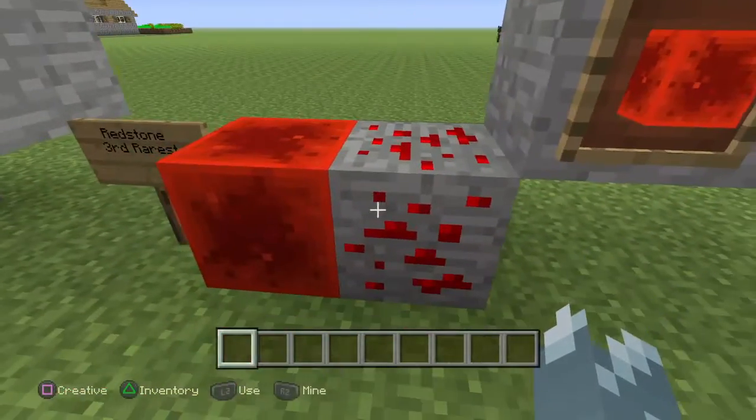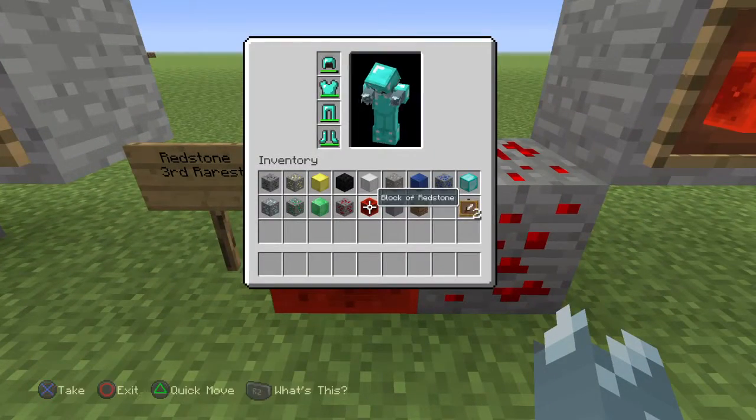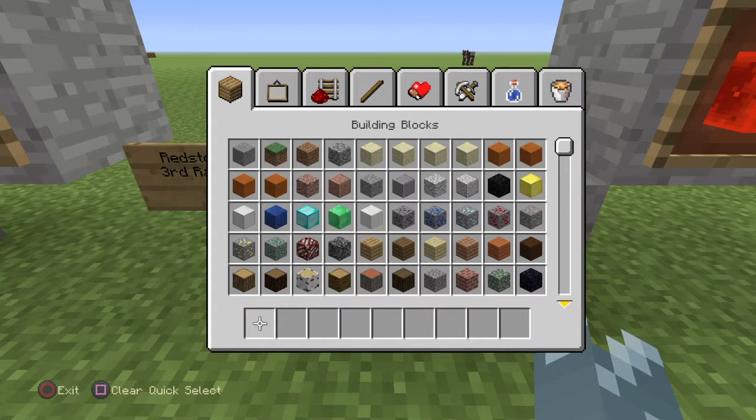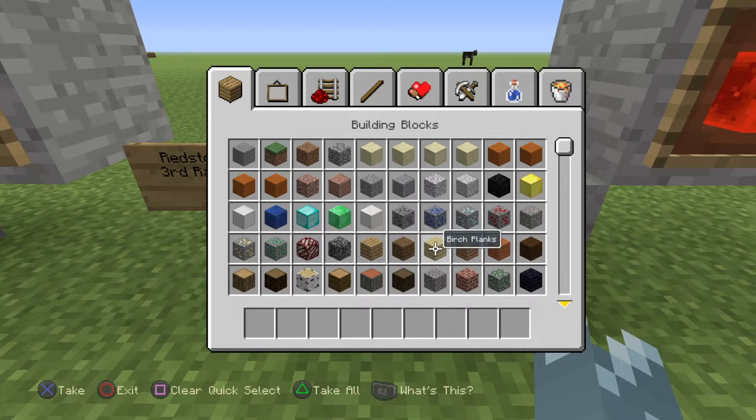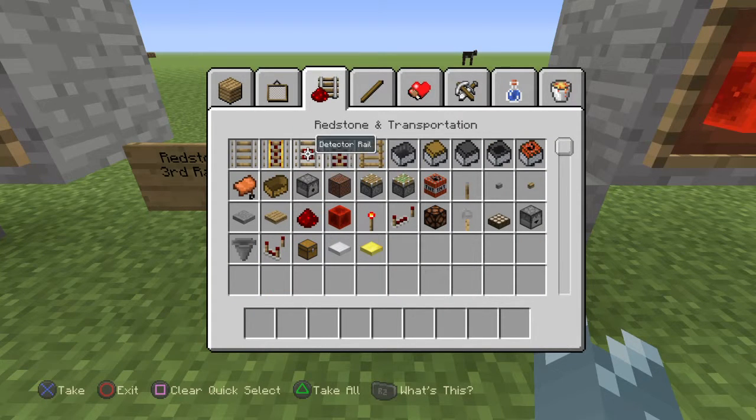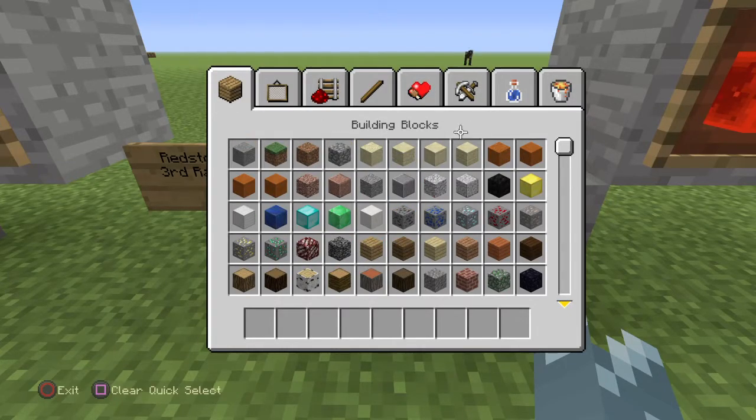For the redstone block, it is not found where the other blocks are. This is where the coal block is — the block of gold, block of iron, block of lapis lazuli, block of diamond, block of emerald. The redstone block is in the redstone and transportation section.